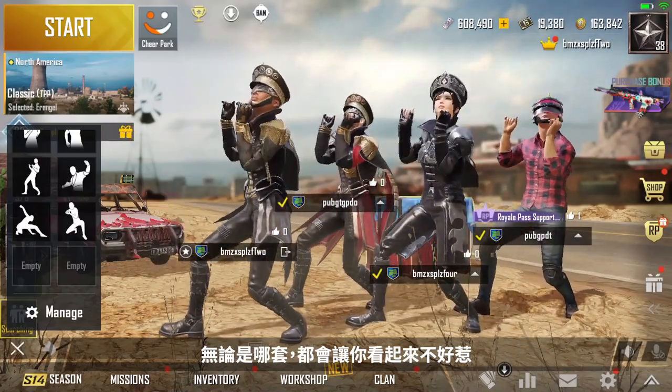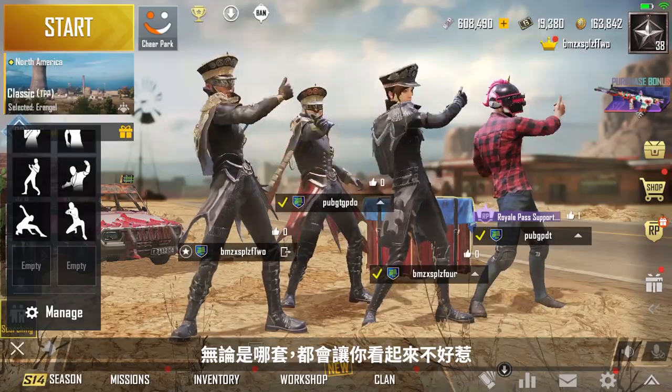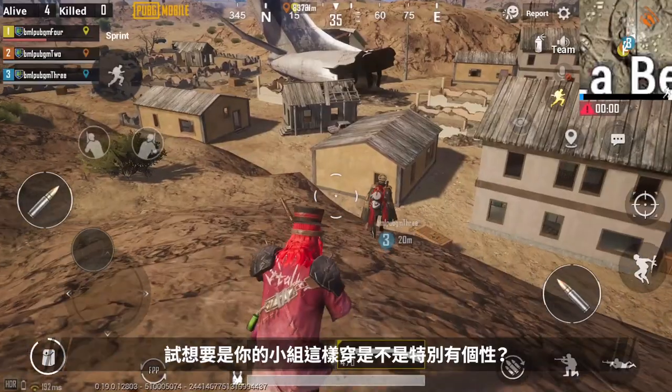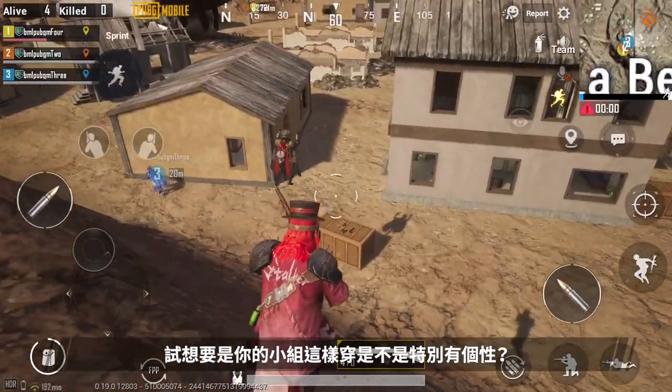No matter which outfit you choose, you'll look like someone people don't want to mess with. The Iron Rose Outfit is quite impressive as well. What better way to show off your crew's individuality?